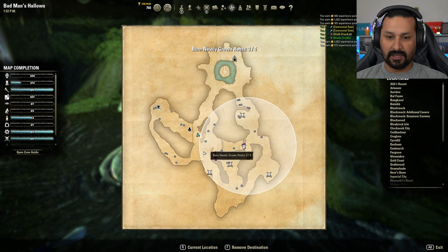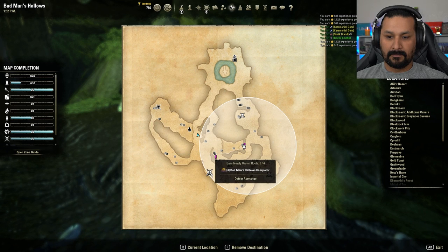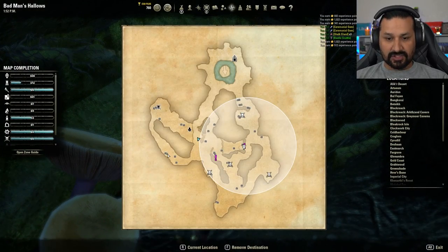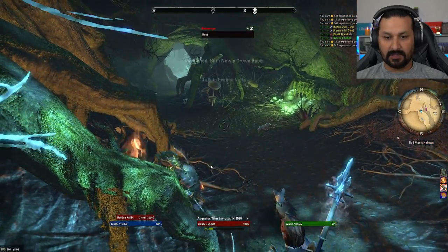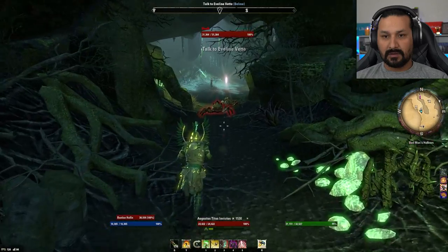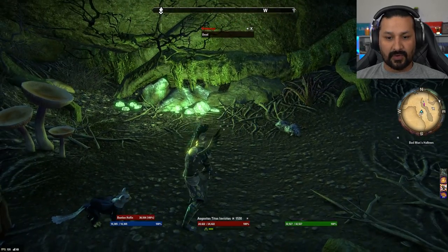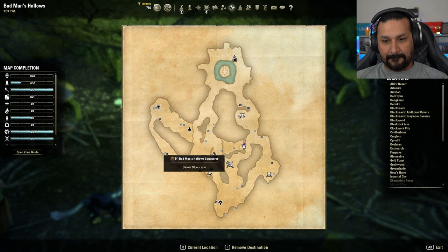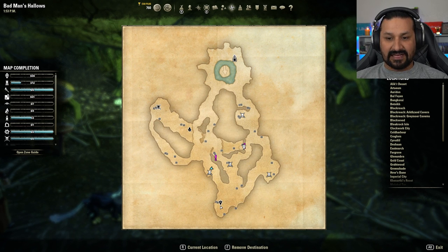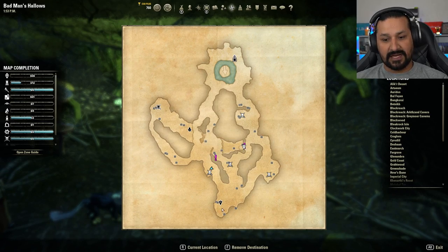Three of four objectives done. The player is confused about which bosses they've completed versus missed. They get the last gem — four of four. They realize one boss was already dead, so it wasn't skipped. The player pieces together which bosses have been fought: the beetle, and two others. They decide to talk to Eveline after handling the remaining boss and sky shard.